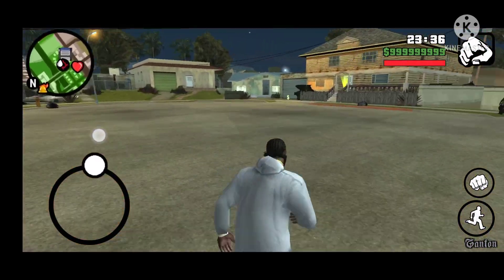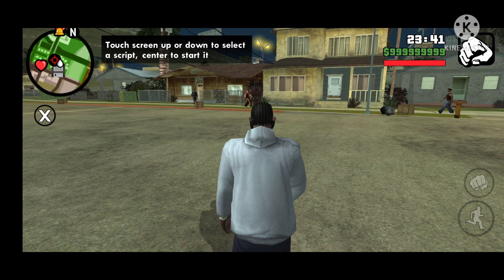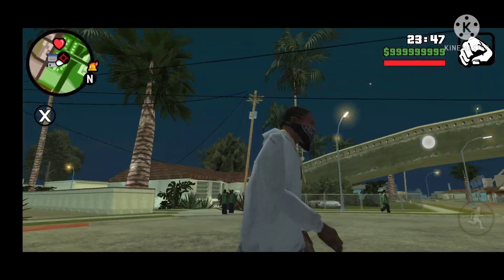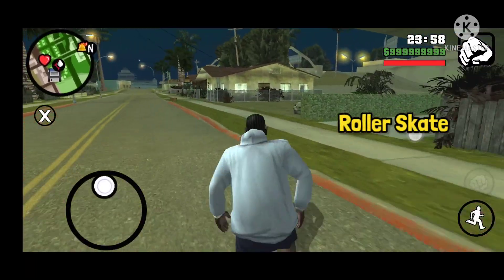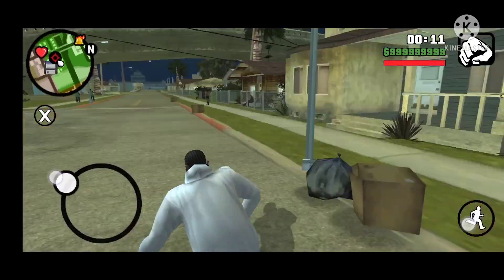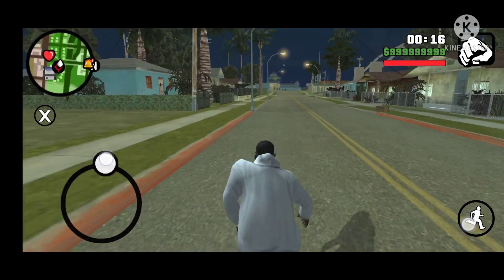Let's move to the other mod. If I talk about this mod, it can be used when you get bored while playing the game. You can make CJ dance to entertain you — just kidding, it's a Roller Skate mod. It is faster than your walking and running. It becomes even faster when you tap the running button. It may be helpful for you.